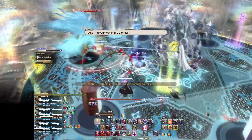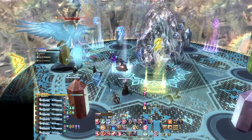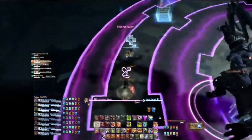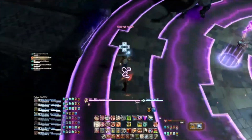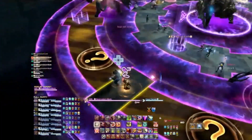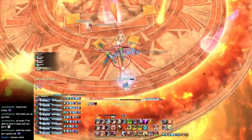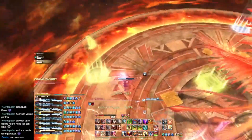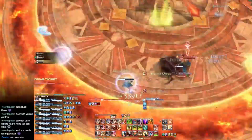Some of my favorite adds phases in the game are ones where tanks have to move their adds around the room in precise or even precarious ways, such as during Stygmalloc Lord in Delubrum Reginae Savage with its Doomstack auto-attacks, or dare I even say, Eden's Verse: Iconoclasm Savage's adds phase, which regrettably I don't have footage of and is commonly disliked, but I think I'd probably be a lot better at it now. We later had the Birds adds phase during Asphodelos the Third Circle Savage, which also involved moving adds around the room to ensure they die in specific positions. Many new tanks in Endwalker likely experienced this kind of phase first in Hydaelyn Extreme, and hopefully were more prepared for P3S Birds as a result.